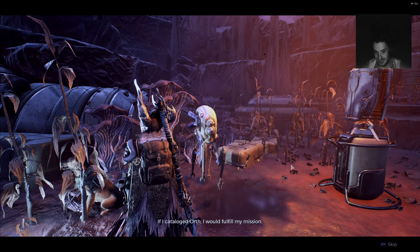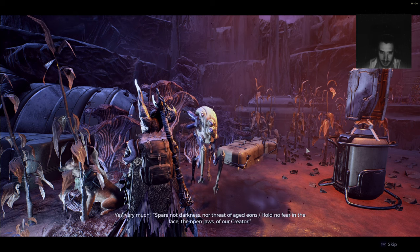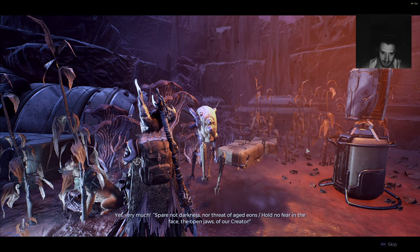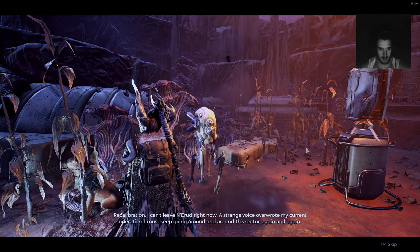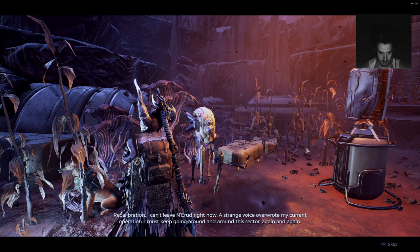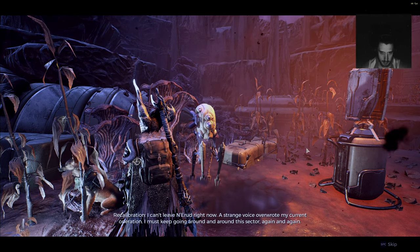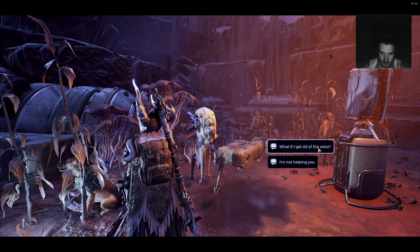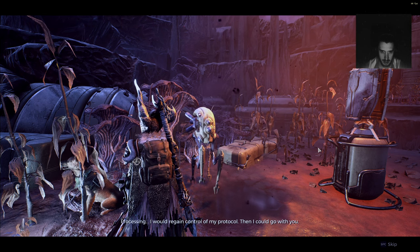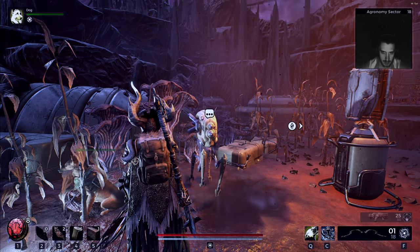If I catalogued Earth, I would fulfill my mission. I'll take you — would you like to go to Earth with me? Yes, very much. I can't leave Nerud right now — a strange voice overwrote my current operation. I must keep going around and around this sector, again and again. I'll get rid of that voice for you. Processing — I would regain control of my protocol, then I could go with you while you fulfill your mission. I like you already. It'd be funny if she starts killing everybody in our base.